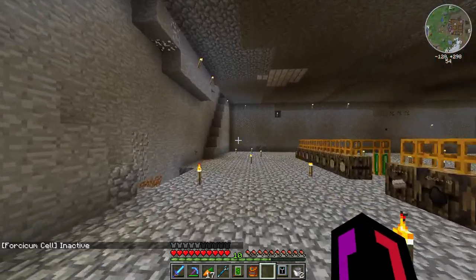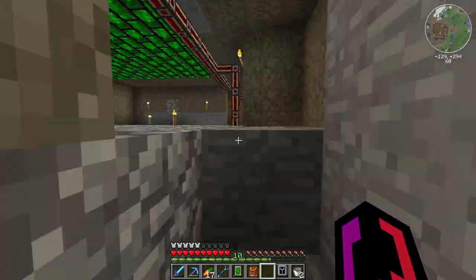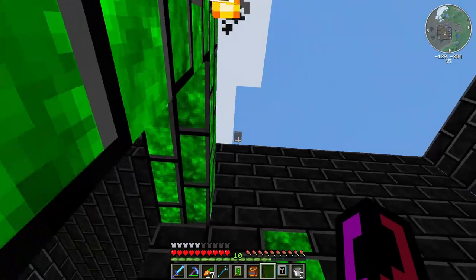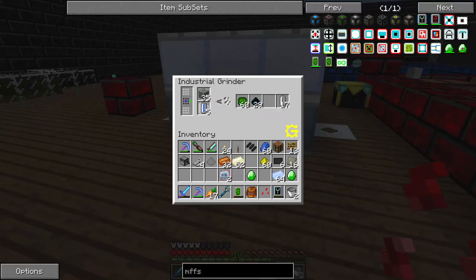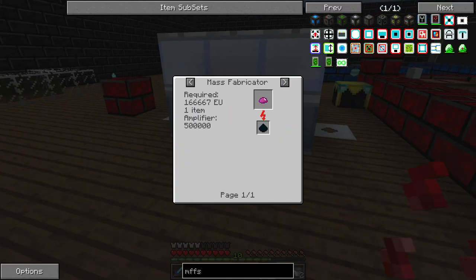I do have quite a bit of Monazite, so if that was not a good thing to do, then I can always get more. And with the industrial grinder, it actually makes a lot of it. It also makes this thorium, which appears to be a really, really good amplifier for the mass fabricator — I think, anyway.